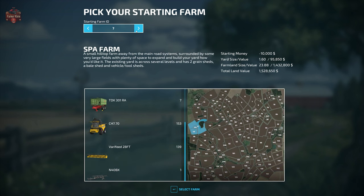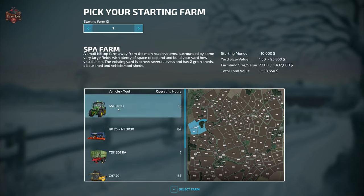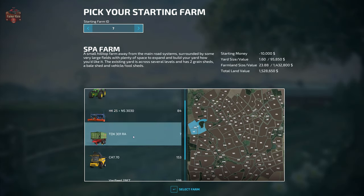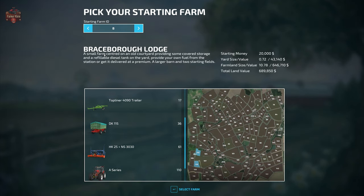Farm 7, The Spa Farm, is a hilltop farm away from the main road, surrounded by large fields with plenty of space to expand. The existing yard spans several levels and has two grain sheds, a bale shed, and a vehicle and tool shed. You start with $10,000 of debt, a 1.6-hectare farmyard, 23.8 hectares of farmland, and a total land value of $1.5 million. Starting machinery includes the John Deere 6M tractor, HK25/NS3030 seeder and power harrow combination, TDK 301 RA trailer, New Holland CH 7.70 harvester, 20-foot feed header, and the N40BX header trailer.